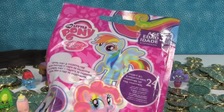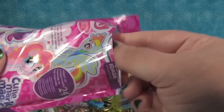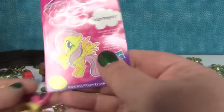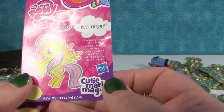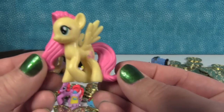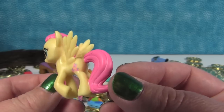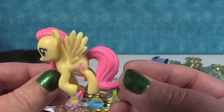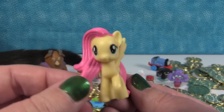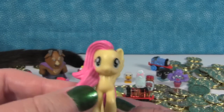Last but not least, My Little Pony Cutie Mark Magic. We have Fluttershy — she likes taking care of her friends. She is so pretty. I just really like the soft pastel colors of her. She's ready for Easter too. Speaking of chickens and Easter, she looks like an Easter egg — I can see an Easter egg being those colors.